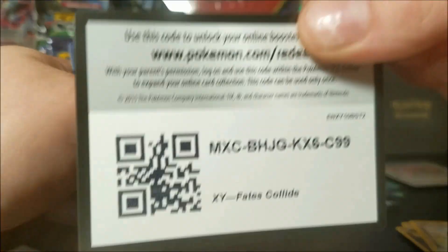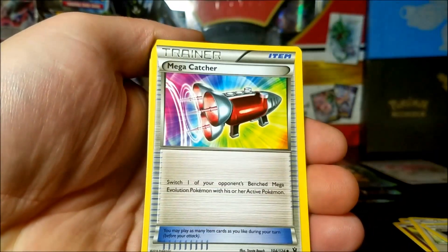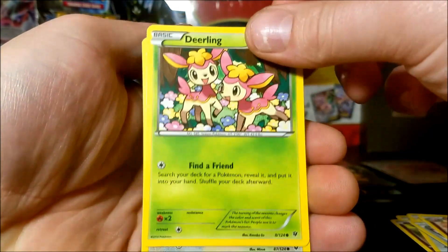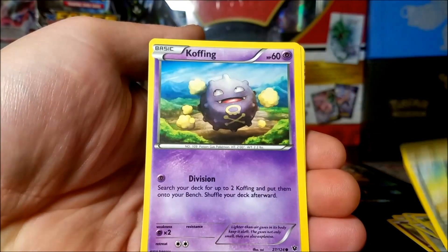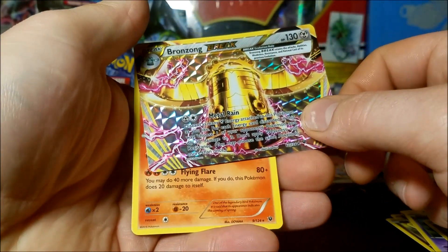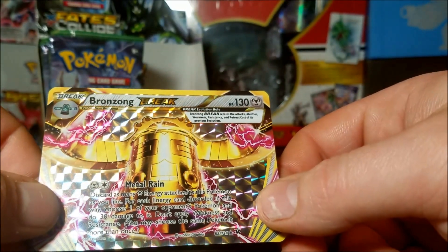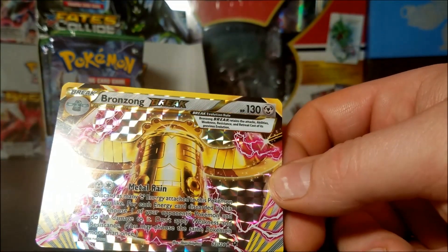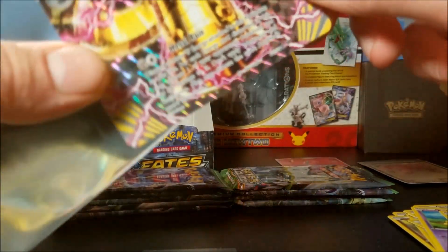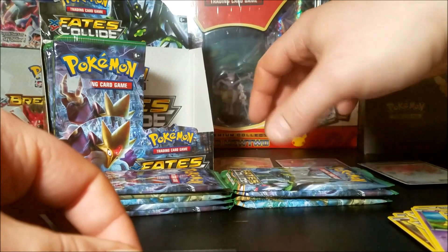As of right now we are iffy on the returns of these. Alakazam Spirit Link, Mega Catcher, Wigglytuff, another Deerling, Minccino, Bronzor, Koffing, Spoink - we got our BREAK card! Bronzong BREAK - non-holo. Look at that Bronzong BREAK - kind of looks like R2D2 to be honest, if R2D2 had opening arms. That's the first BREAK of the booster box.